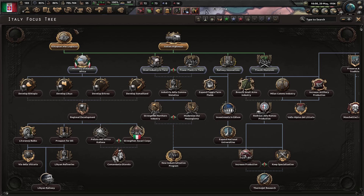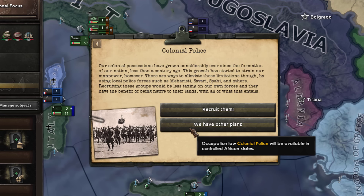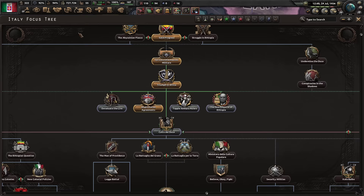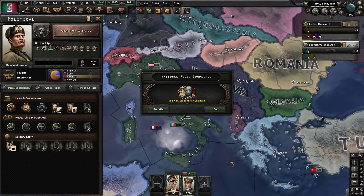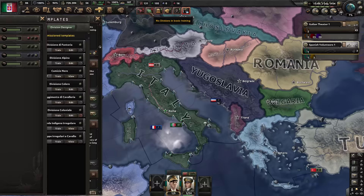The first important one is the Ministry of Italian Africa — it will unlock important decisions. From that focus I will create the colonial policies and the occupation law. And lastly we need the new Emperor of Ethiopia focus, which will crown Victor Emmanuel as emperor of the newly conquered territories. After completing this focus, we can create Africa Orientale Italiana.